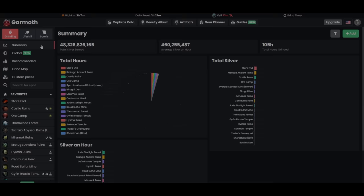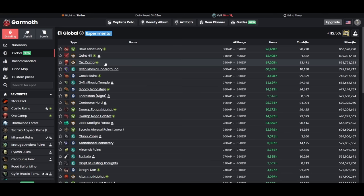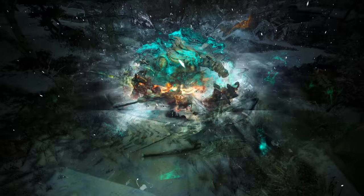This little window found in-game is useful, but to get a greater understanding, we're going to pop over to a third-party website called Garmoth.com. Garmoth.com is quickly becoming the best resource for all things Black Desert related. Here we can find information on what grind spots are currently making the most silver, and input the loot we grinded to automatically calculate how much silver we made. I just want to make it clear that I am not sponsored by Garmoth.com — I actually just think this website is genuinely that good.